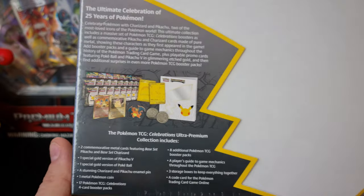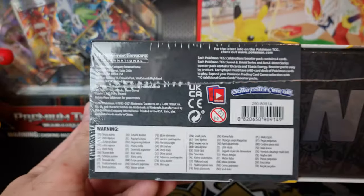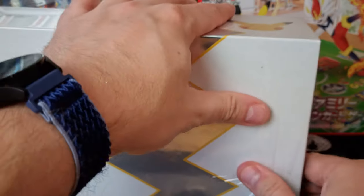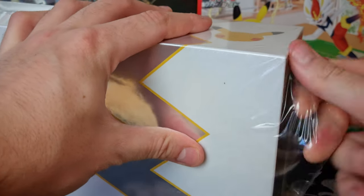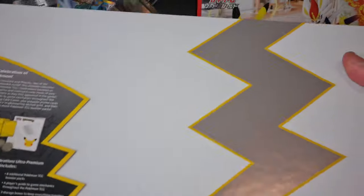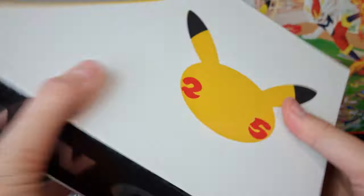I completely forgot there's a Charizard pin badge in here — what?! I'm more excited about the pin badge because I've seen so much about these metal cards. The metal cards are awesome, don't get me wrong, but it's actually a Charizard pin badge! If anyone's got any more pin badges, please message me — I need to buy some more. But oh my goodness, there's all the stuff, all the details, and you can hear the coins and things rattling around. This product is actually quite similar in shape and design to the last Ultra Premium Collection — we got the Zacian and Zamazenta one.